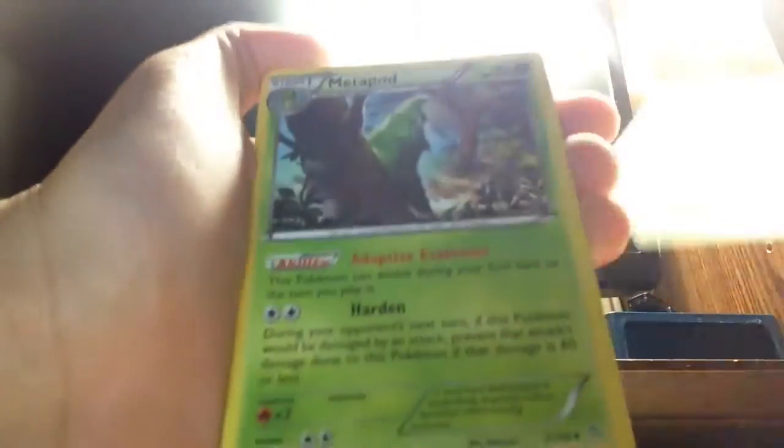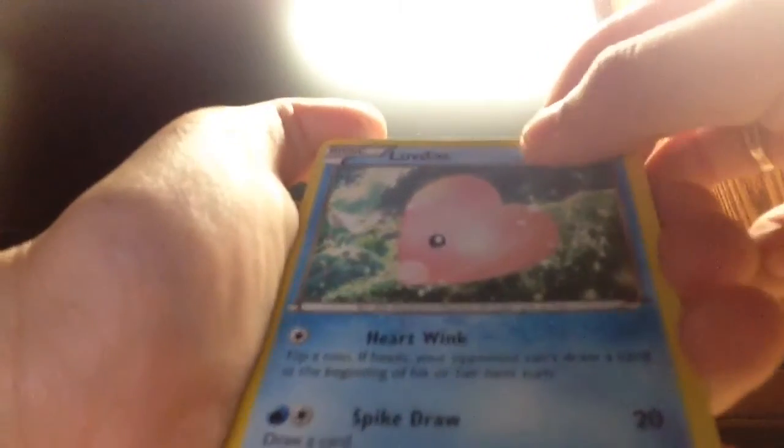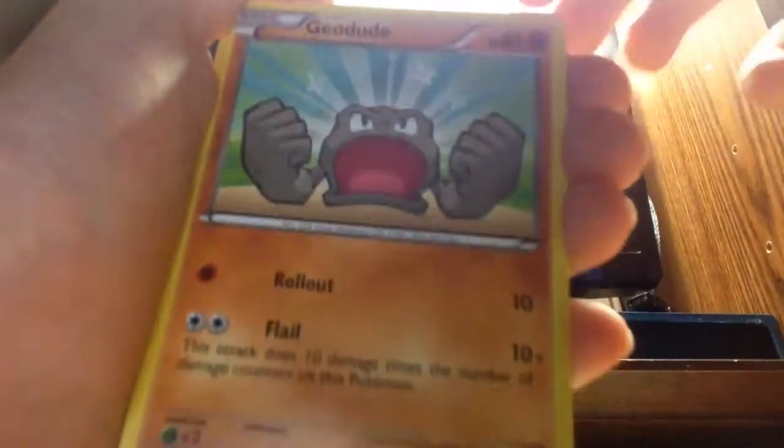Okay, so the cards are: Markdus, Peter Mod, Lulis Disc I think, Shinx, Stunky, Lit Leo, Geodude, Fisper.